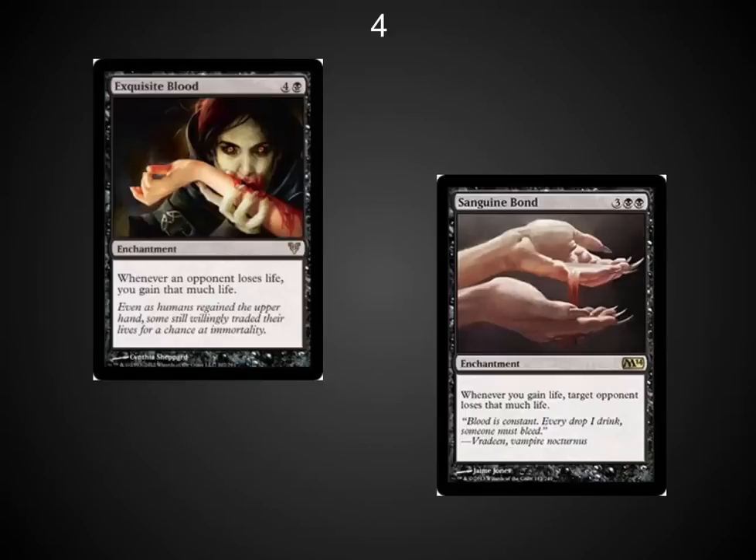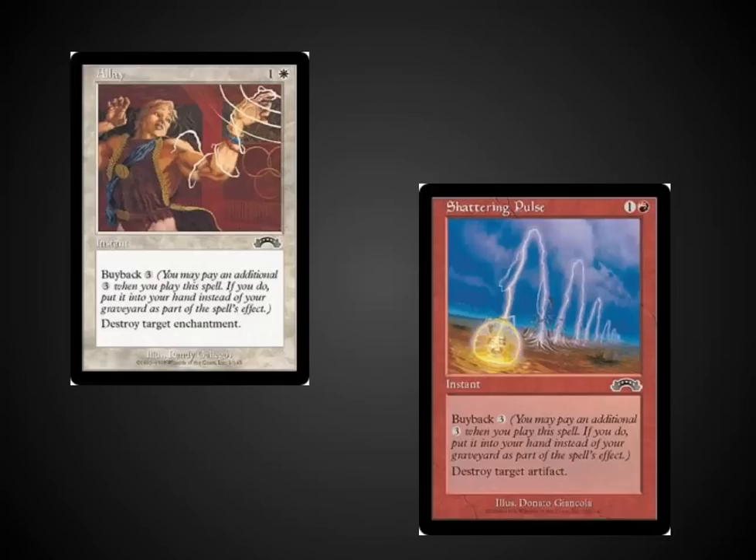The number four spot: the classic Exquisite Blood and Sanguine Bond. Whenever an opponent loses life you gain that much life; whenever you gain life, target opponent loses that much life — a nice little loop that kills your opponents. Don't come into EDH without a way to stop enchantments. Allay is one of my favorite underplayed enchantment removal cards: destroy target enchantment with buyback — you can bring it back to your hand. What a great card.